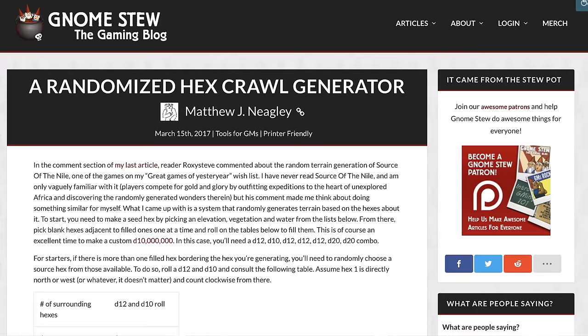For your second location, we're going to create it using a generator. I'm going to use Perilous Wilds — it's for Dungeon World, but you can get a version that's just the tables, which is probably all you need. For my third location, I found a website, gnomestew.com, which had a blog post about creating hexes and hex crawls with a little location generator at the end where you roll, I believe 2d12, to see the features in the hex. I'm going to use that to create my third location.